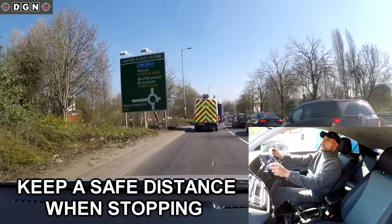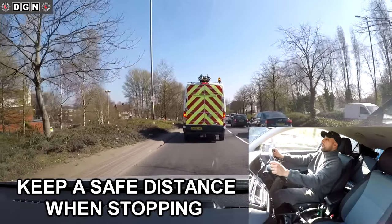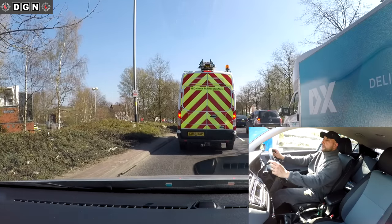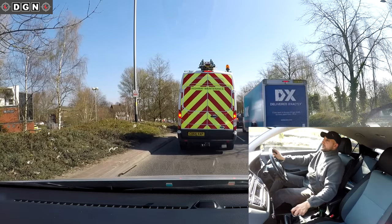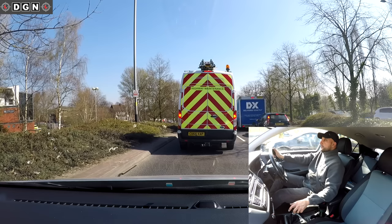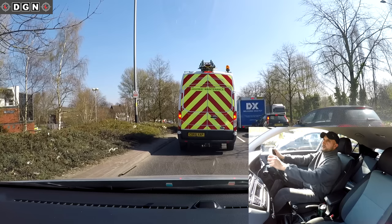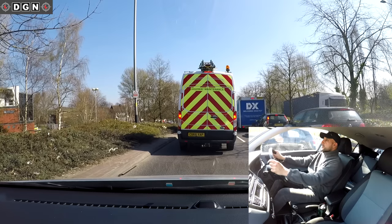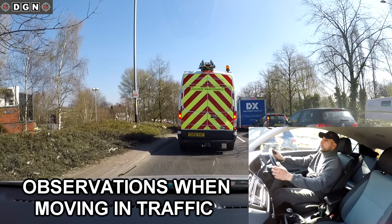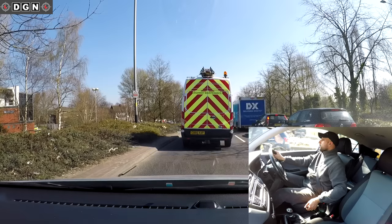In slow moving traffic, when stopping behind a vehicle - especially a large vehicle - make sure you have enough space, about this much. That way if something happened, like the van broke down, you can easily drive around it. Traffic ahead so I've selected neutral, handbrake on, feet off the pedals. I can see the lights have changed ahead so I'm getting my gear ready and checking side mirrors, watching out for any bikes.